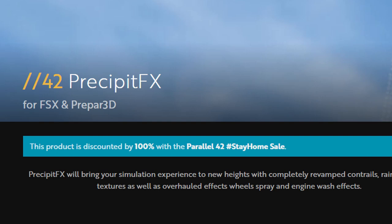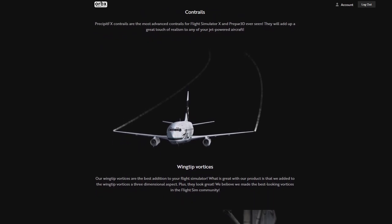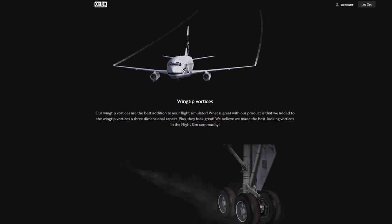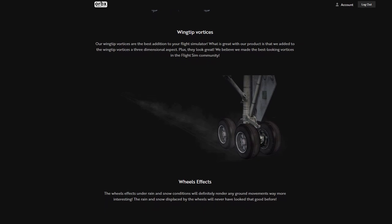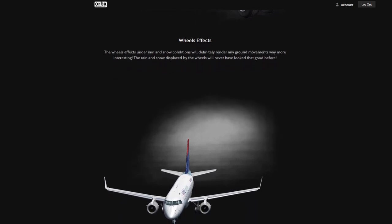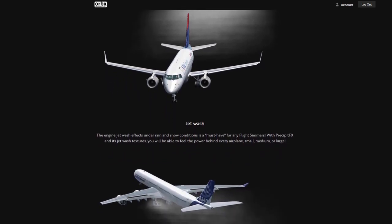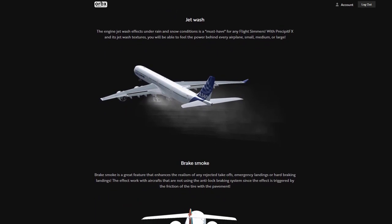Parallel 42's range of products can be found on the Partners tab from the Orbx website, and they're offering one of their products for free: Precipit FX. This is for FSX and for Prepar3D up to version 4.5. It adds and enhances the environmental impact on your aircraft and gives you improved contrails, vortices, wheel effects, jet wash, brake effect on touchdown, and so on. If you're a Prepar3D or FSX user, it's available for free. Go get it now.